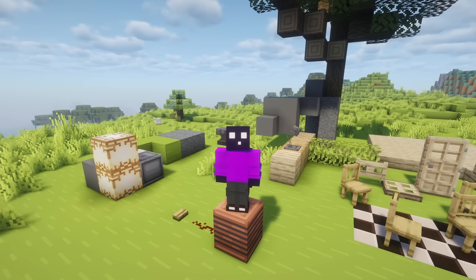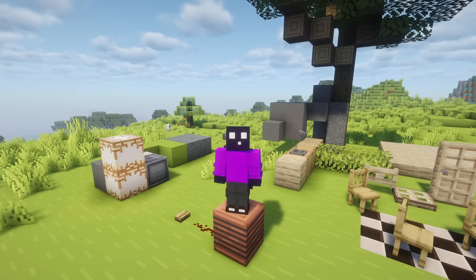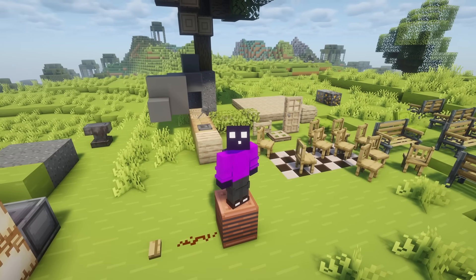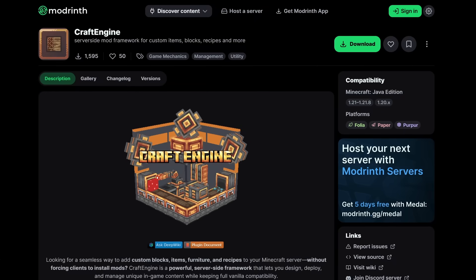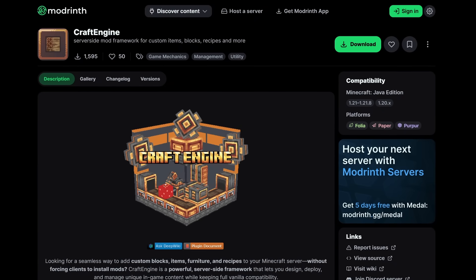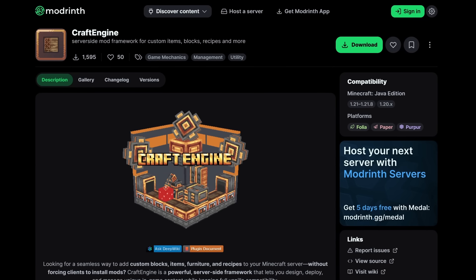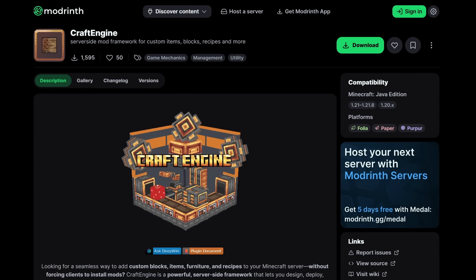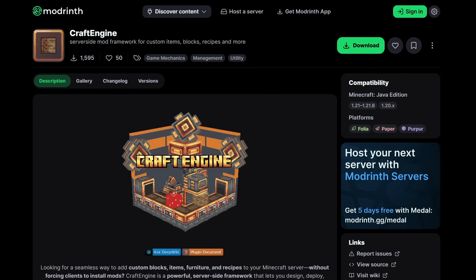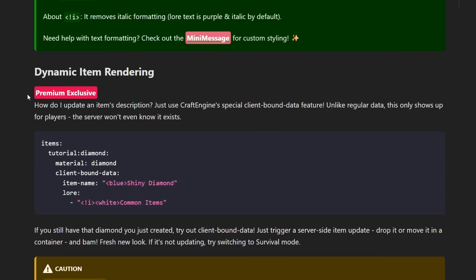Now with all of that explained and having showcased a bunch of the default items, let me show you how to actually install it. To install it all you want to do is simply click on the link in the description of this video, which will take you to the Modrinth page of Craft Engine. You can also purchase the premium version if you want to support the developer. Also if you have a Minecraft server with more than 30 concurrent players you will need to opt for the premium one. There are some other specific features which you can find in the wiki by looking for things labeled as premium exclusive.